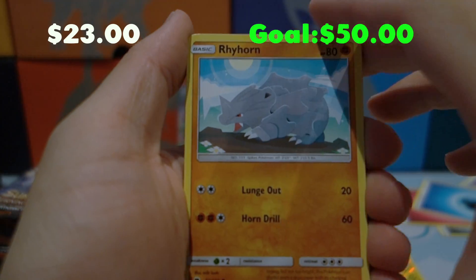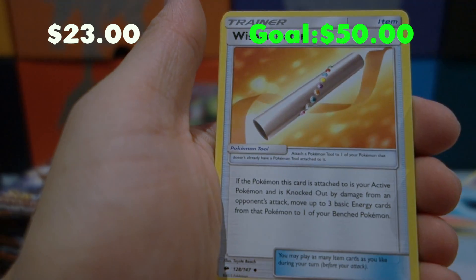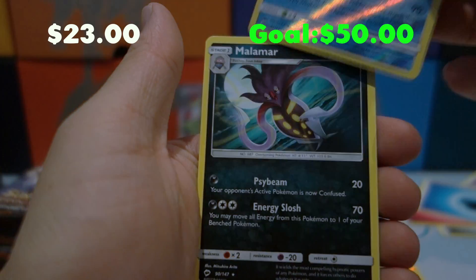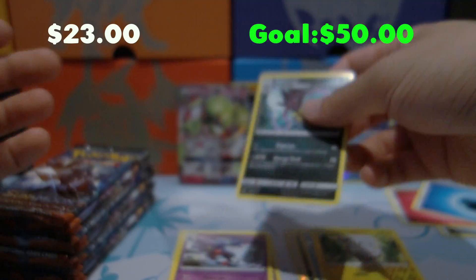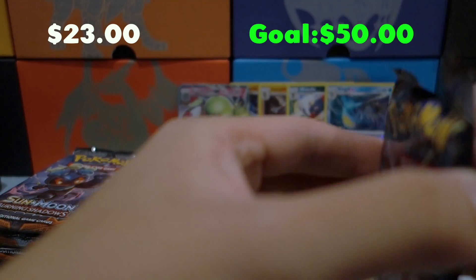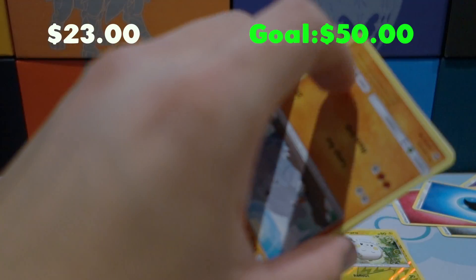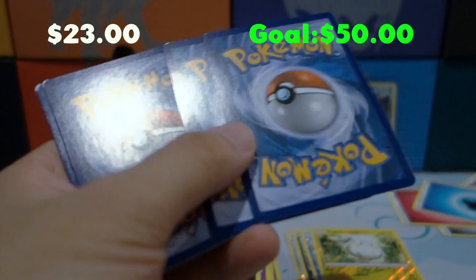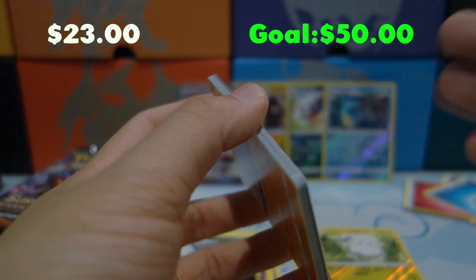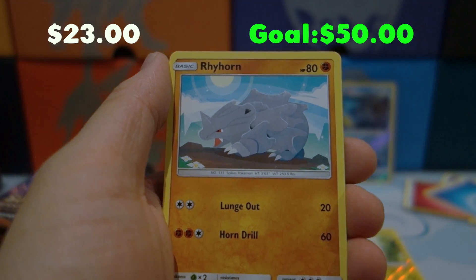Pack seven: Ralts, Tangela, Tynamo, Crab Brawler, Wishiwashi, Battoon, Acerola, Gloom, a Reverse Holo Rare Kingdra, and a Malamar for the rare. I know Kingdra is a pretty good card — it's not competitive quite yet, but personally it's one of my favorite rares in this set. I see so much potential; hopefully it can be a competitive deck one day because I would love to play it.